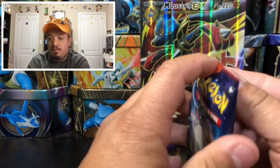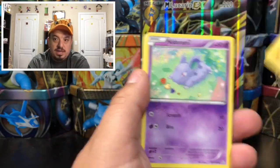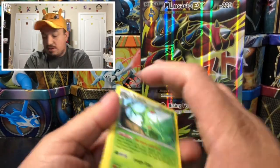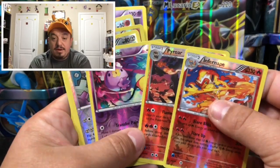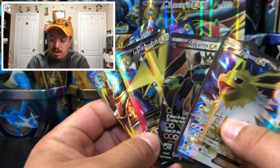On to our last pack — Primal Clash, which is also out of print. I'm still thinking about that error pack! Let me know in the comments what you guys pull from any of the code cards I've given. From Primal Clash: Torchic, Breloom, a Double Blade Electric reverse holo, and a Sceptile as the rare non-holographic card. So we got two ancient origins holographic rares, the error pack with two reverse holo rares and all those holographic cards, plus the awesome alternative artwork promo cards.